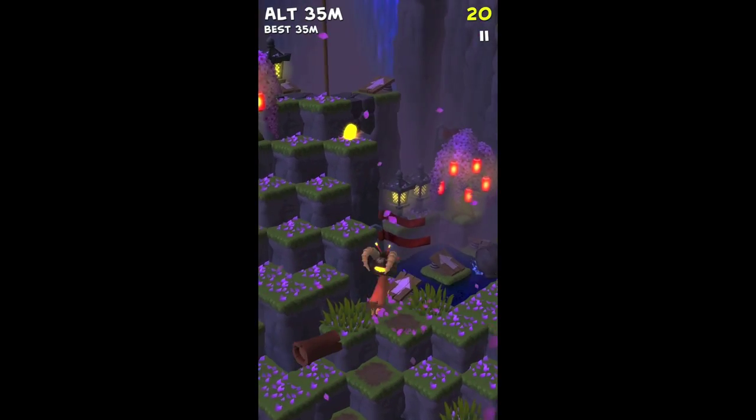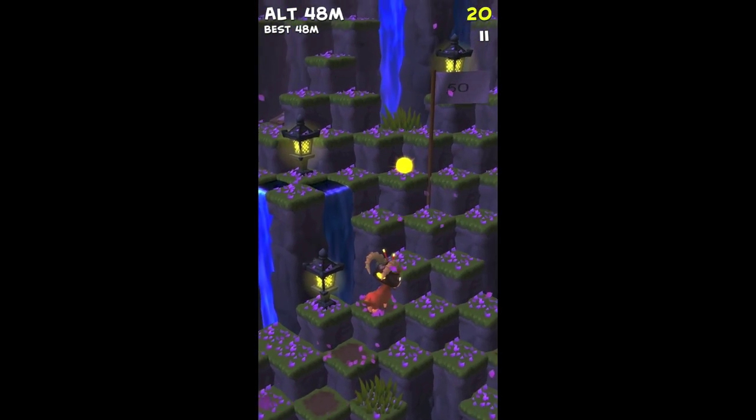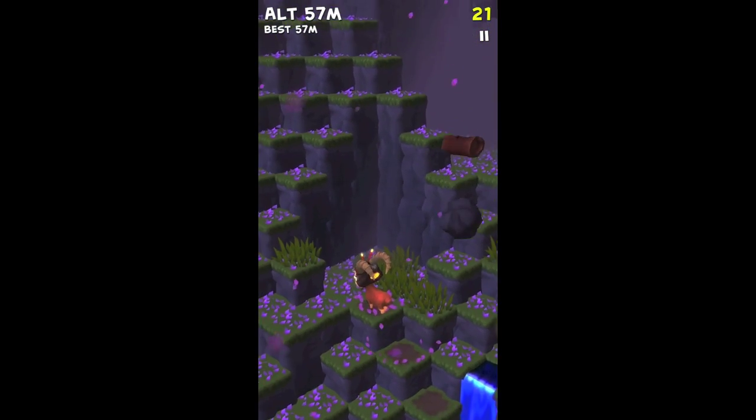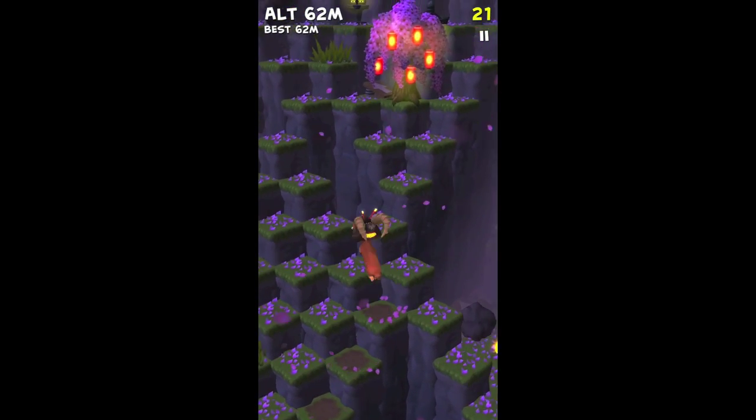As you can see, there are logs coming down and rocks. If you see a wood with an arrow, that means you will jump to that side or direction. Also, you can see like flowers — violet flowers — where you have to jump.